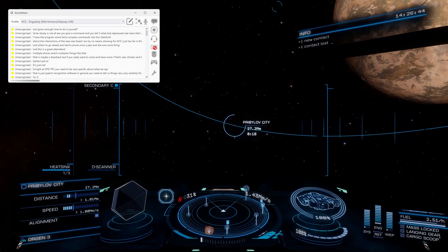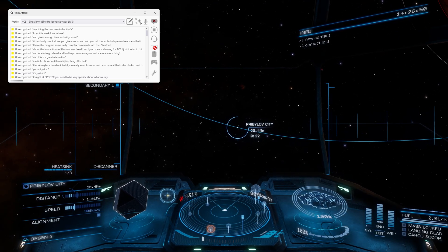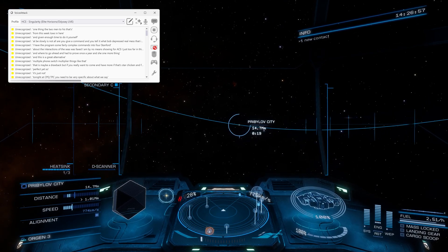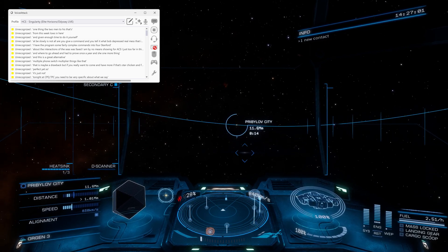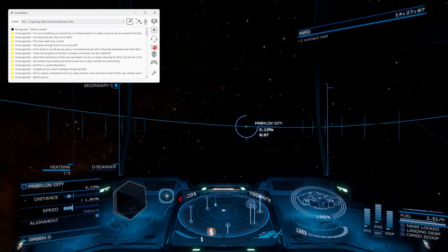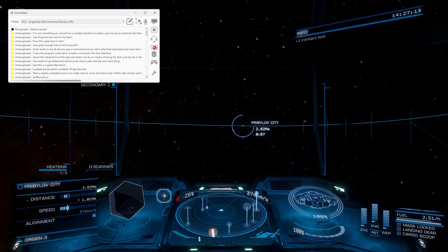As we close in here, one thing to note is that VoiceAttack is not something you should rely on in a combat situation if you really need it to pop a heatsink or something like that. Press the button yourself, because if it mishears you, you are probably in a world of hurt. It is good for targeting and things like not moving power around. 'Balance power.' 'Power balanced.' Stuff like that, but by no means should you rely on it to save your ass in a combat situation.